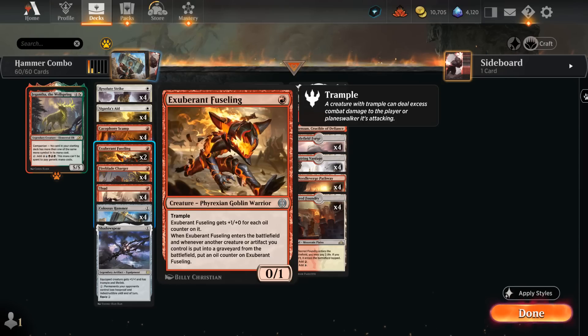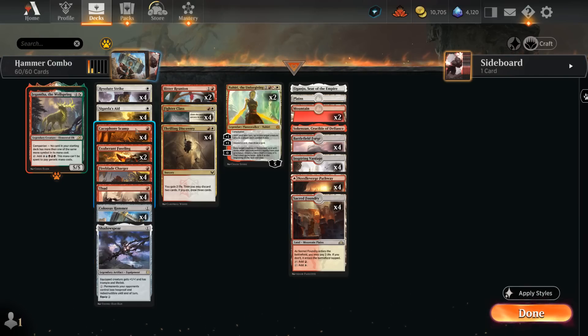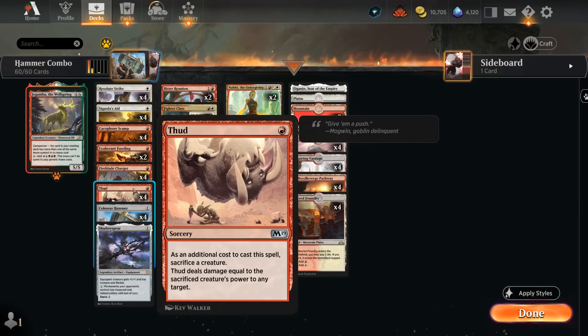If the opponent presents some blockers, we can also potentially end the game with Thud by sacrificing a creature and dealing damage equal to its power to any target — aiming it at the opponent's face. Especially after sacrificing a Scamp or Charger equipped with Colossus Hammer, we get to deal twice the damage with Thud to close out the game on the spot.